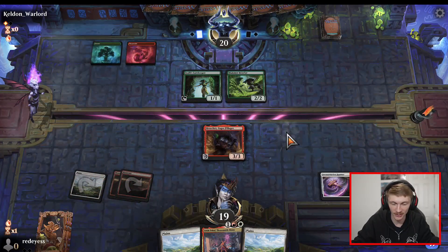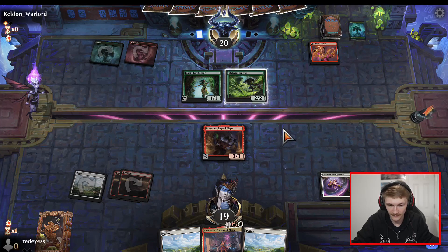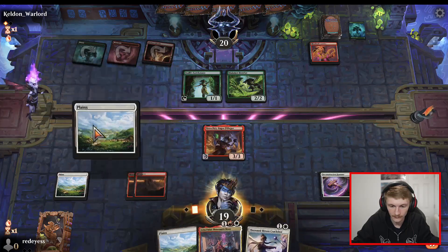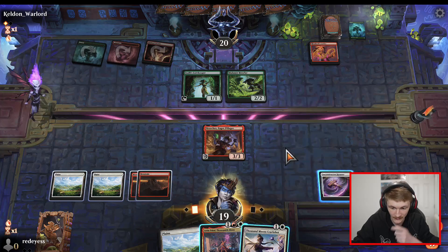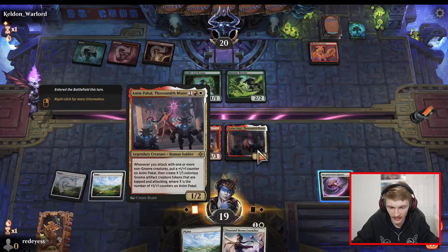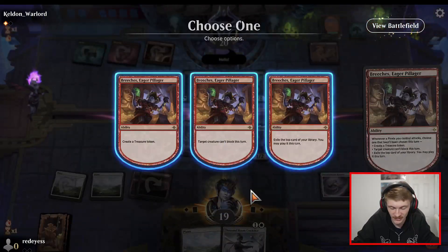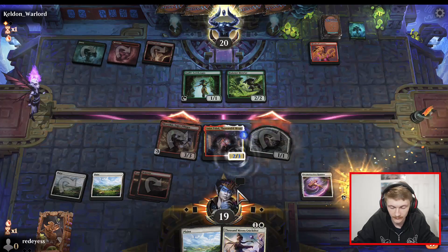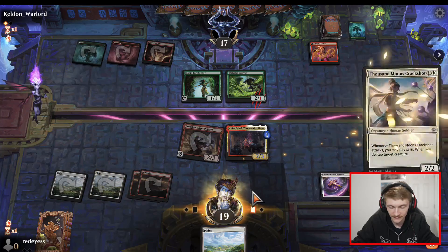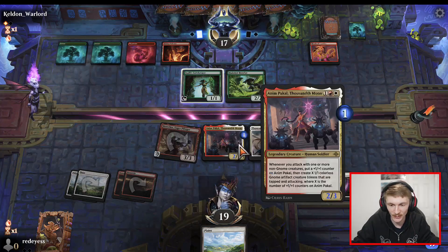Breeches is coming down baby — where's your answer? Saheeli's Lattice — I can't let you get away with that, you needed to develop the board. We get to equip the hammer, Breeches likey! We'll just play Anim Pakal, and then we're going to attack with Breeches, use the effect, get a treasure token, and play Thousand Moons Crackshot. I just forgot that Breeches has first strike — that's freaking broken. Anim Pakal coming in baby, let's go! Now we can start making two of his creatures unable to block — it turns out just having two bombs on the board is just really unfair and oppressive.